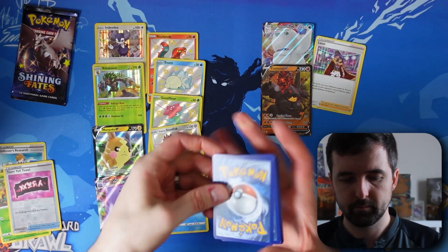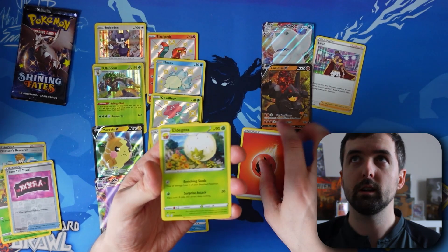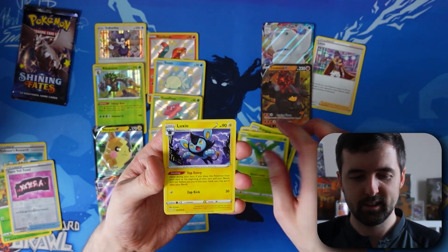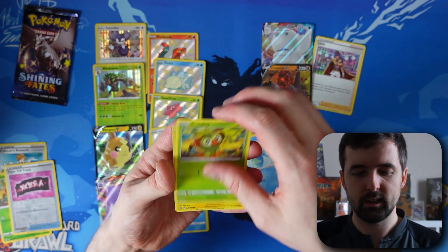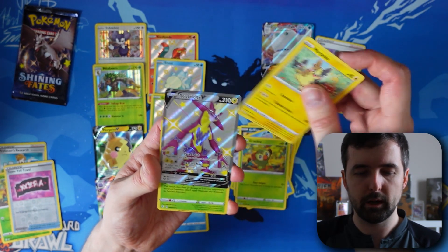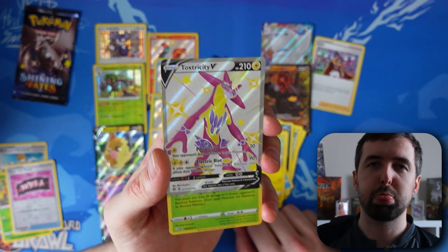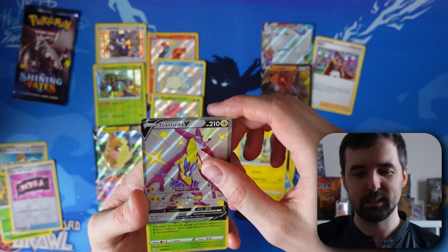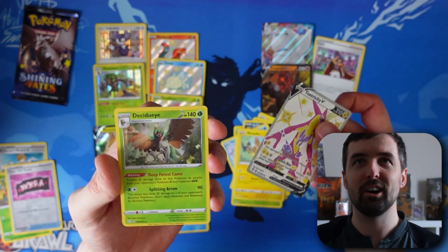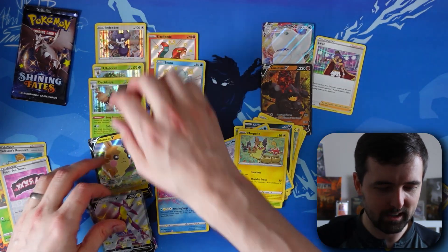Shining Fates pack 9 — let's go Fire. Shinx, Koffing, Horsea, Croconaw, Morpeko — Toxtricity V! Not a card we've got — nice to pull that. And a Decidueye holo! That's pretty awesome — nice, we'll take them.